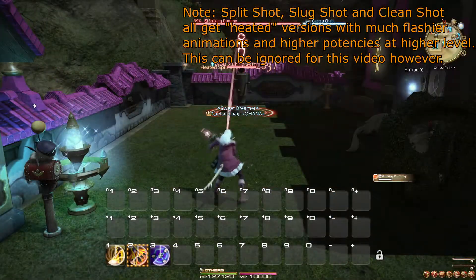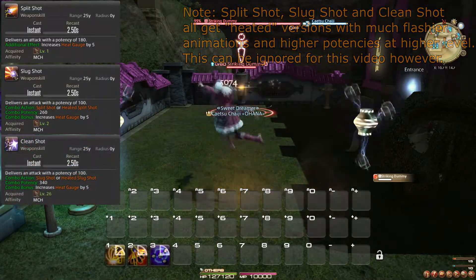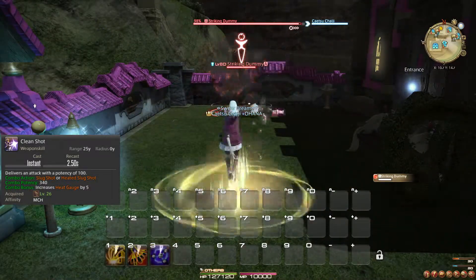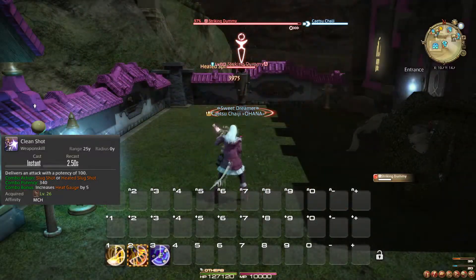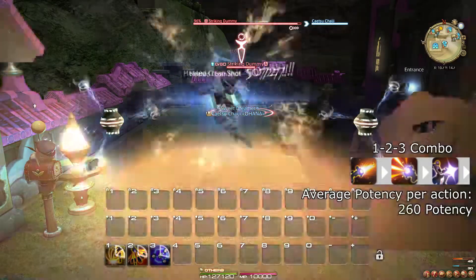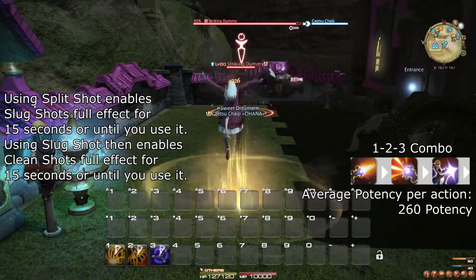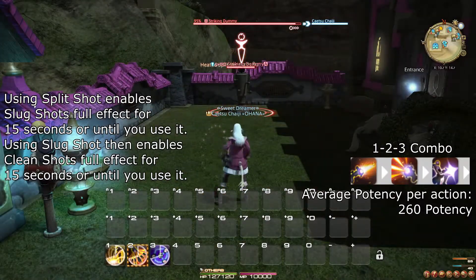Let's start with your 1-2-3 combo: Split Shot, Slug Shot, and Clean Shot. All three generate heat gauge, which we will get back to in a bit. Clean Shot is particularly important as, at this level, it also serves as your hardest hitting attack. When nothing else takes higher priority, you want to make sure to go through this 1-2-3 sequence as your weapon skills. Most of your other weapon skills don't cancel your combo, so it might be useful to know that you can leave a combo without building on it for 15 seconds before it cancels itself.